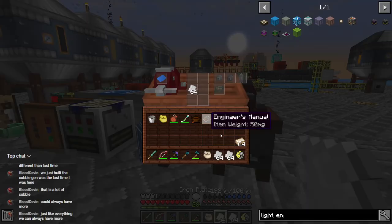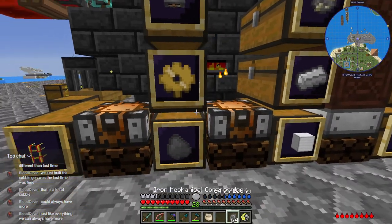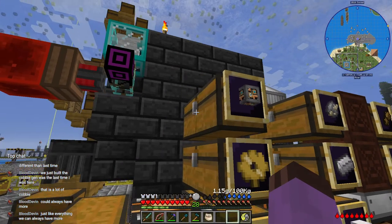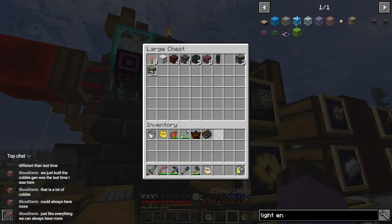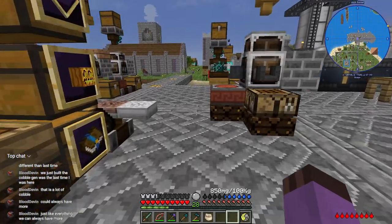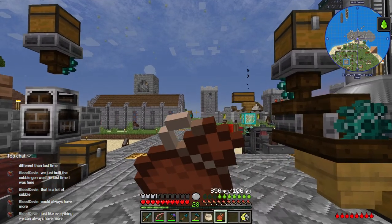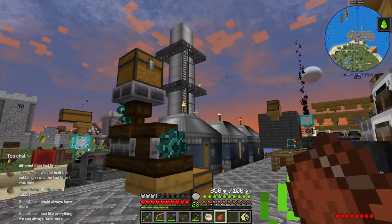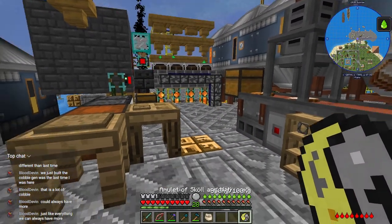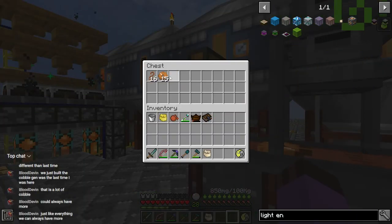More is always a solution, but we're getting to the point where we have to consider more of what instead of just more in general. This canteen is kind of useless — I could swear that Tough as Nails canteen used to let you fill it with purified water, but that doesn't seem to be the case anymore.